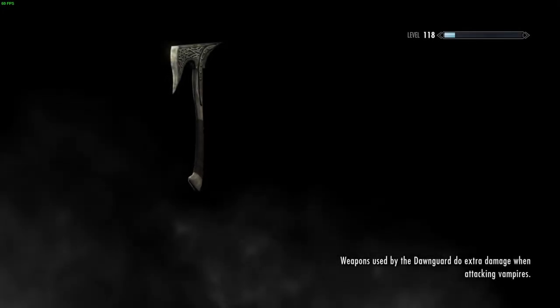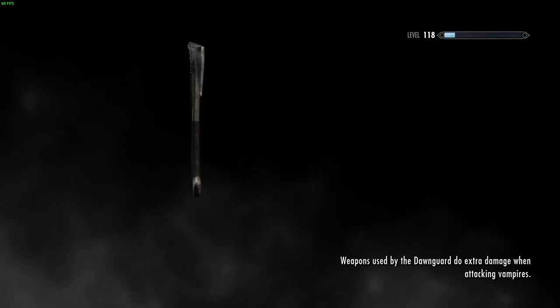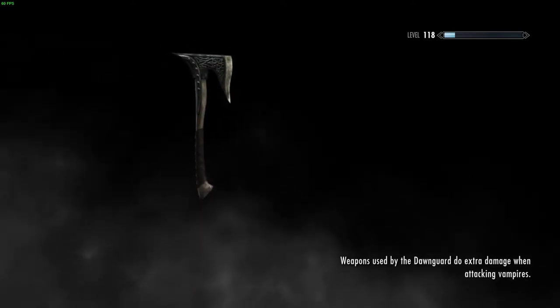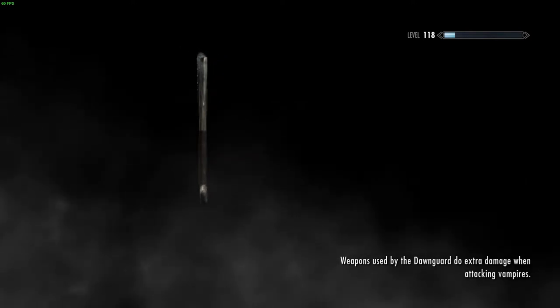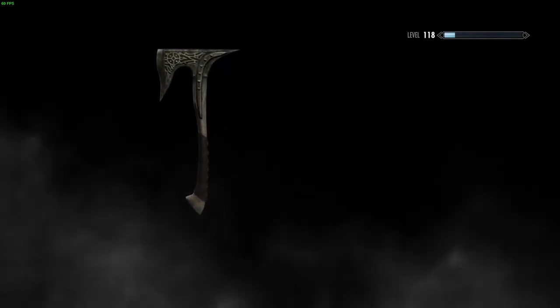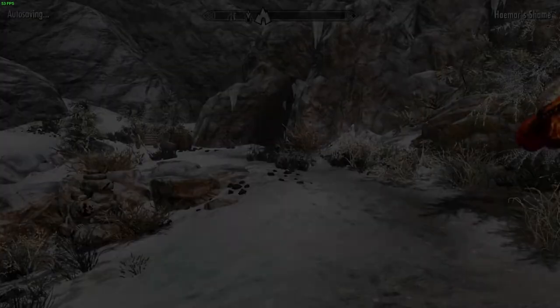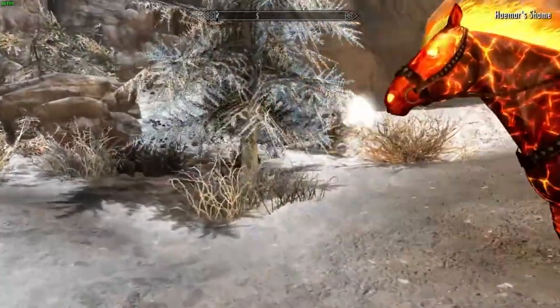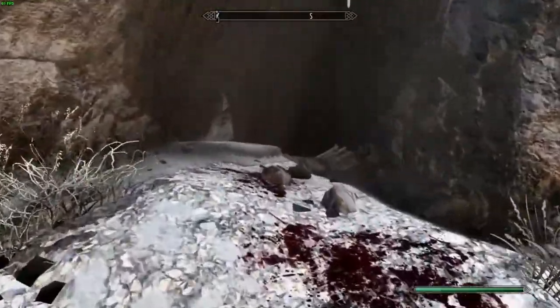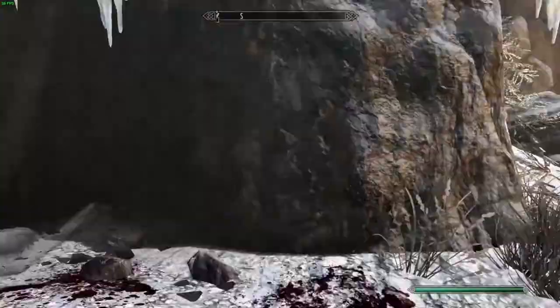There's the regular axe. I don't know how to model things in this game. If I did, I probably would've just scaled up the head of the one-handed axe and put it on the shaft for this axe or something to that effect. But I'm not that good at this, so we're stuck with just the regular Headsman's Axe.